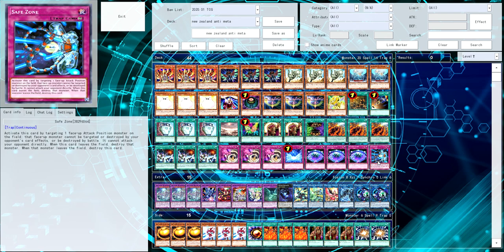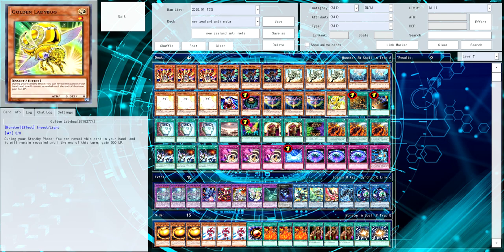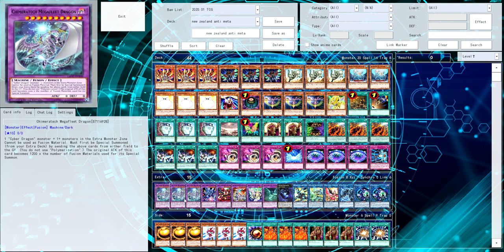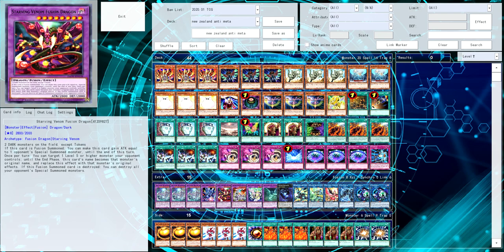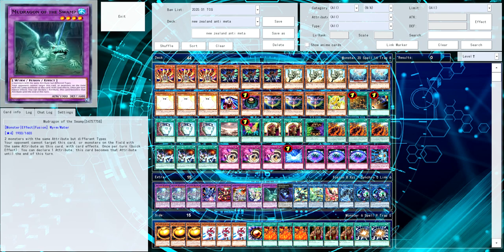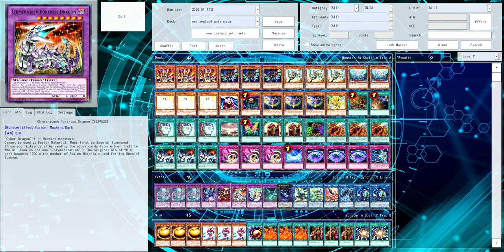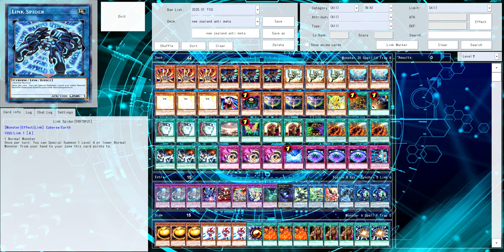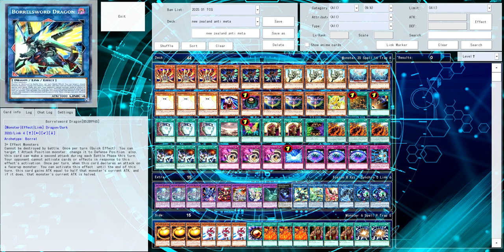And one Safe Zone. You activate this card by targeting one face-up attack position monster on the field — that monster cannot be targeted or destroyed by the opponent's card effects or be destroyed by battle, and it cannot attack directly. When this card leaves the field, you destroy that monster; when that monster leaves the field, destroy this card. So if you're able to go first and open up with Safe Zone and Fossil Dina, you summon Fossil Dina, activate Safe Zone, and you're pretty much off to the races. For the extra deck: triple Megafleet for the Cyber Dragon matchup, Violent Chimera, Starving Venom, Diplexer Chimera, and Mud Dragon for Super Poly targets.